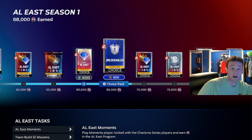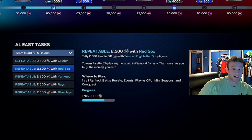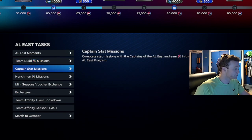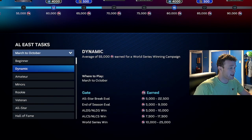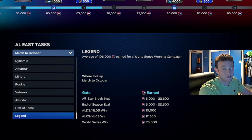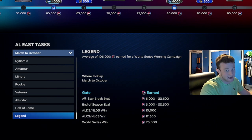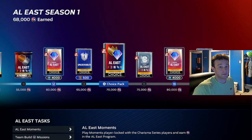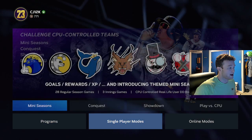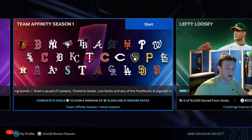That would be the way I recommend going about knocking out these team affinities. You can probably get to 80% without having to grind the team build missions, which is how most people will do it — but that's going to take quite some time. Another option is March-October, but I would not recommend it. You're probably only getting $80,000 for playing a full season. I would rather do the mini-season — you get missions done, XP along the way, and you can literally play on Rookie. You don't really have to sweat.